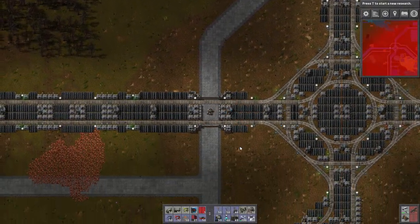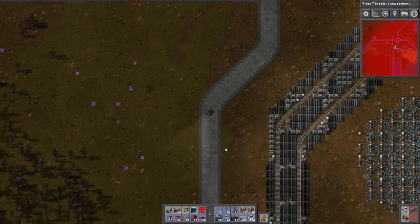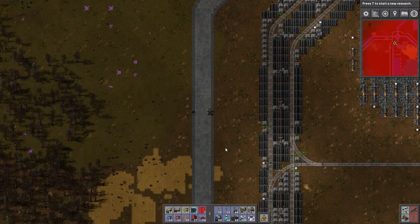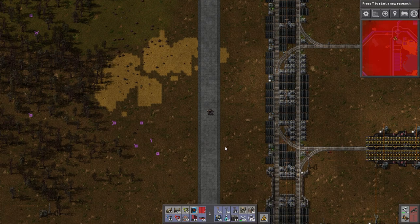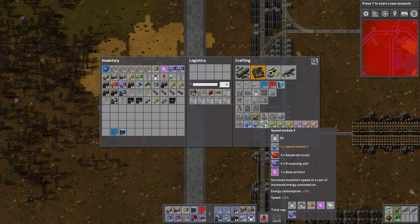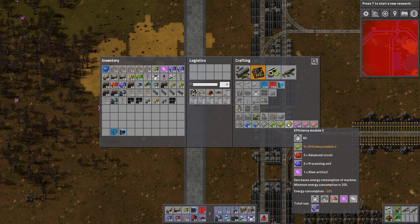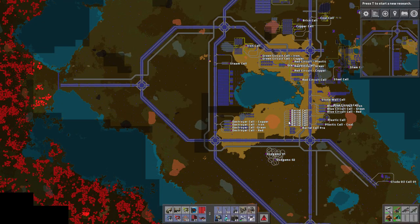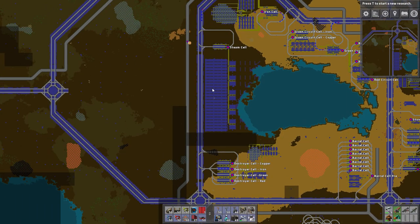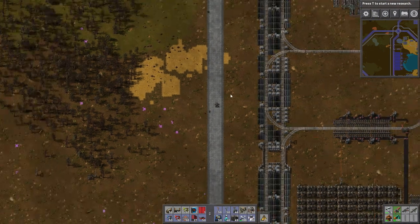Welcome back to Factorial Meiosis, episode 20. Today we're going to add a really important new cell — the module cell — which will create speed module 3s and productivity module 3s. We're not going to make efficiency module 3s because that just saves energy, and what's the point when you've got 500 steam engines and we could add more, plus 10 million trillion solar panels eventually.